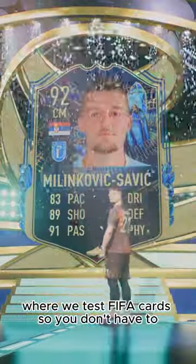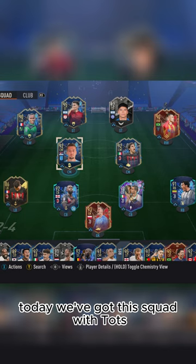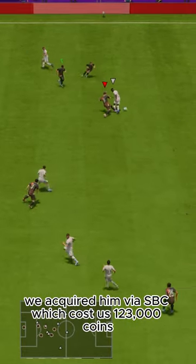Welcome to Baller or Bust, where we test FIFA cards so you don't have to. Today we've got this squad with TOTS Sergej Milinkovic-Savic. We acquired him via SBC, which cost us 123,000 coins.